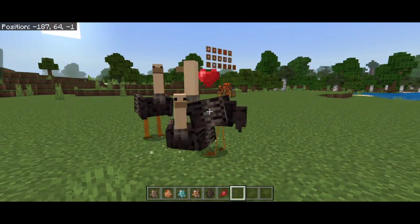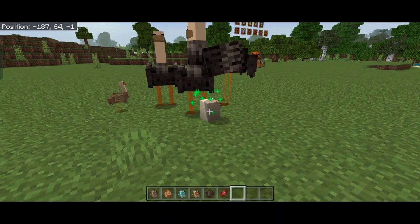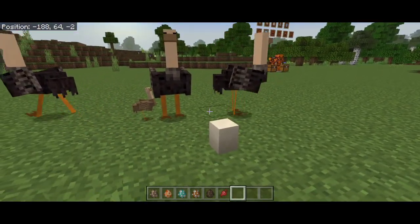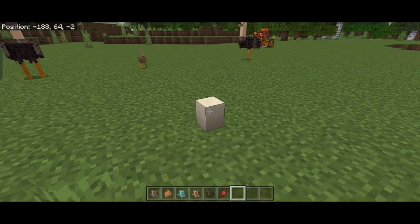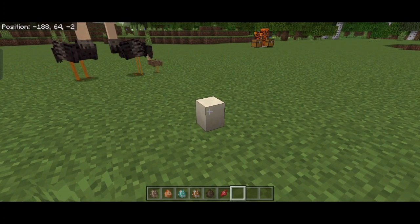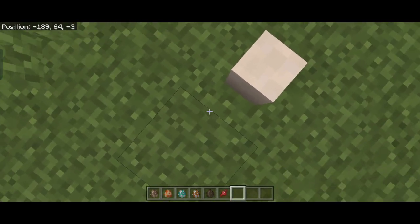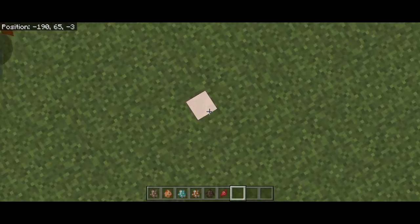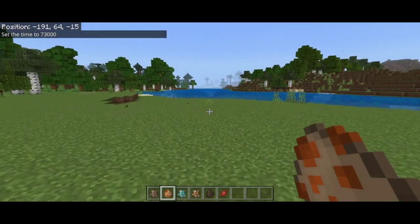After breeding, they will lay one single egg. You can mine the egg and take it as an item, or just leave it there and it will hatch into an ostrich baby. Just like normal eggs, if you stand on top and jump on them they will break.